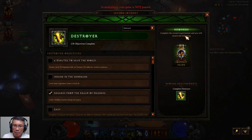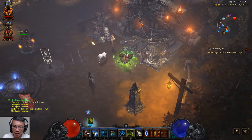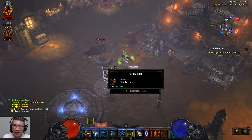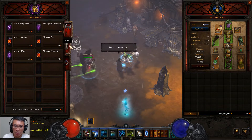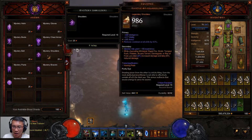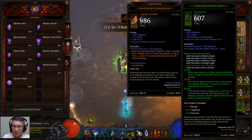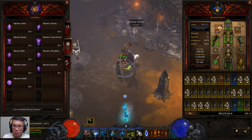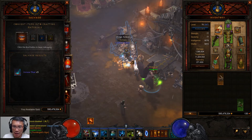Season journey wise, I've completed the Champion stage, so I'm on to Destroyer. My wife is going to get to Destroyer soon after she upgrades her gem to 35. Right now we're just going to play a little bit of rift here. And I just got my Soul Harvest as well, so I may as well use it right now. Finally it pays off.